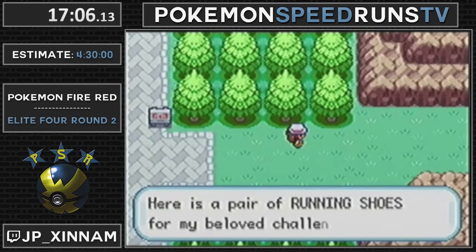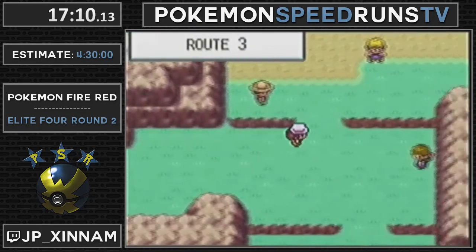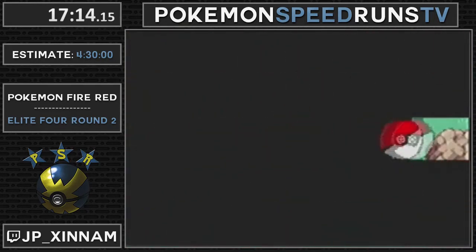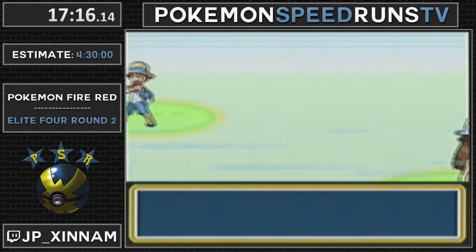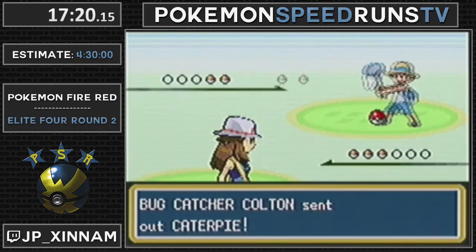I picked up five Potions, five Pokeballs, four Antidotes, three Awakenings, an Escape Rope, and four Repels. Shoutouts to Repel for Mount Moon - it is literally the best. It's what makes this game slightly better than original Gen 1.